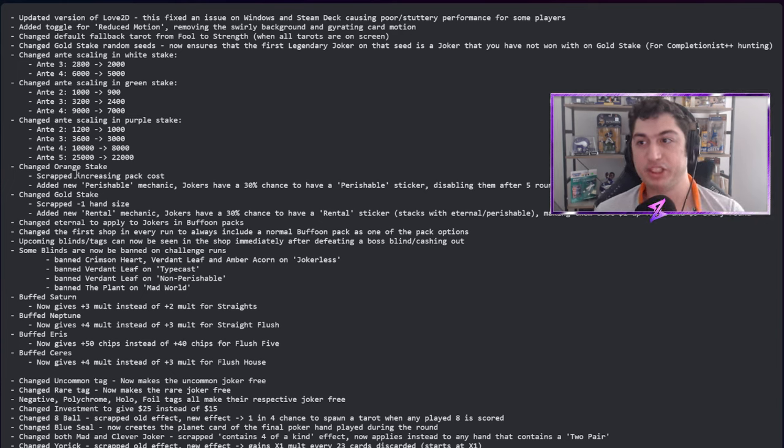Here's the big one: they changed orange stake, scrapping the increasing pack cost because — as Local Thunk said himself — it just wasn't fun. They've added a new perishable mechanic where jokers have a 30% chance to have a perishable sticker, disabling them after five rounds. This basically turns any joker into something like a food joker — buy a perishable joker and in five rounds it's gone.